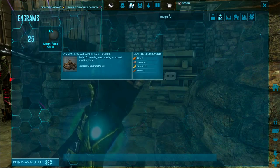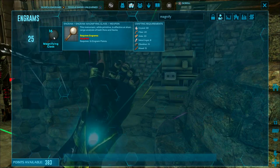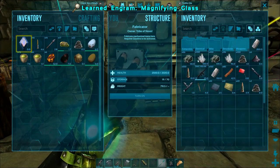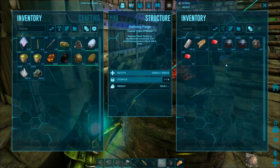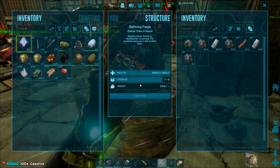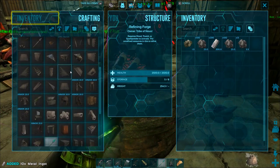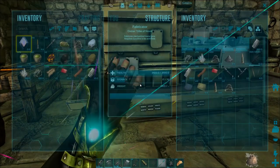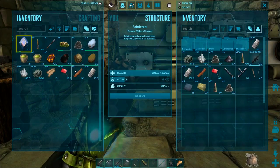We'll have a whole Raptor army by the time we're done. The magnifying glass is learned at level 25, and it takes crystal, metal, hide, fiber, wood, and most importantly obsidian. Obsidian is going to be the hardest thing to get your hands on when you're making it. I've got an entire episode where I showed you where to get obsidian on the island map, and I've also got an episode on where to find any resources and how to use a map that shows spawn locations of everything you could possibly need.